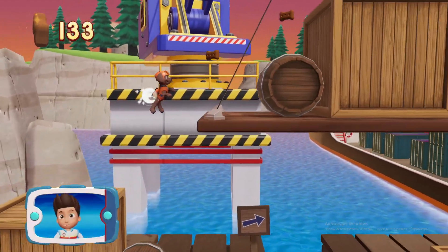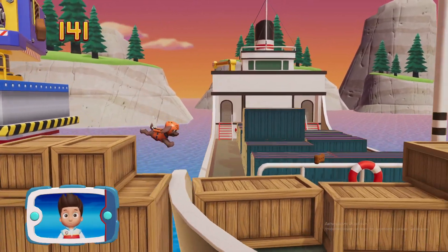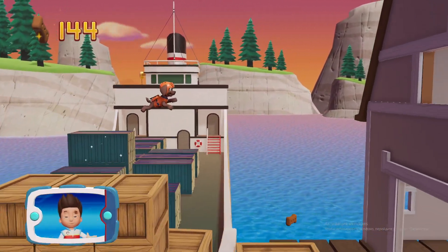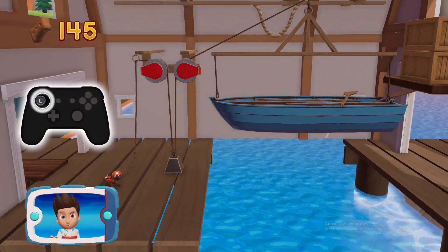Wally the walrus is just up ahead! Keep moving so Zuma can dive into the water and cut the net where Wally is tangled! Collect all the pup treats you find to earn pup treat awards when we get back to the lookout! To pull the rope to the left, move the left stick!